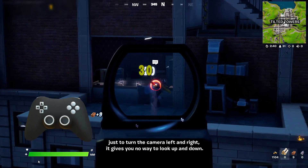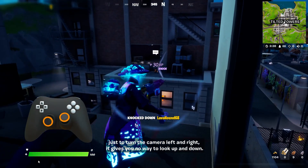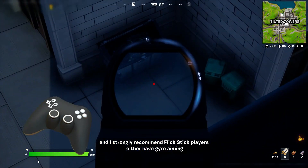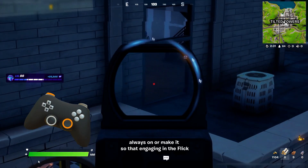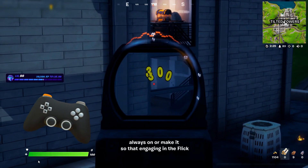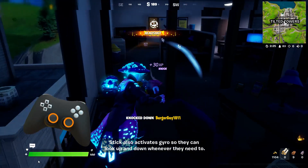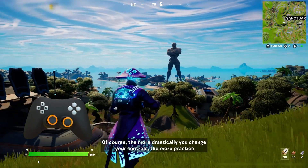Because flick stick uses the whole range of the look stick just to turn the camera left and right, it gives you no way to look up and down. So flick stick requires that you have gyro controls enabled. I strongly recommend flick stick players either have gyro aiming always on, or make it so that engaging the flick stick also activates gyro, so they can look up and down whenever they need to.